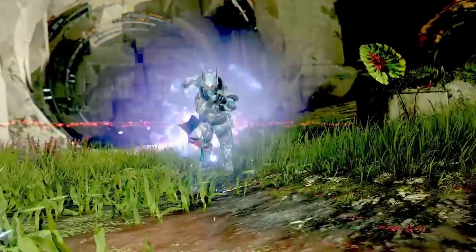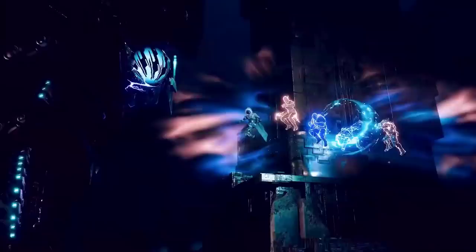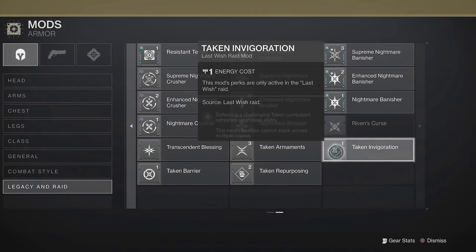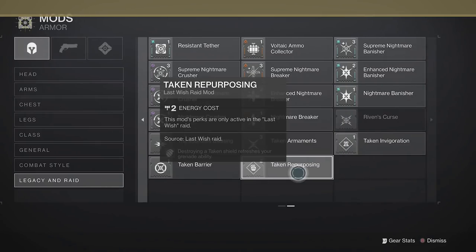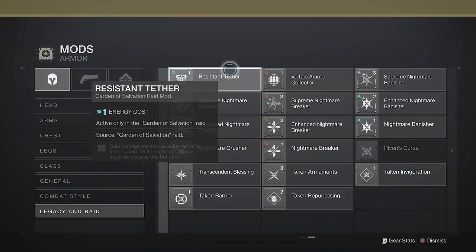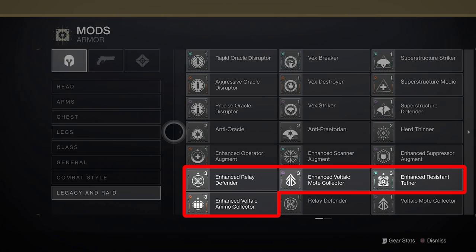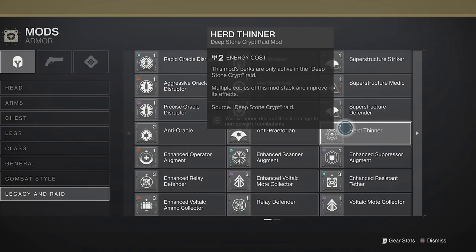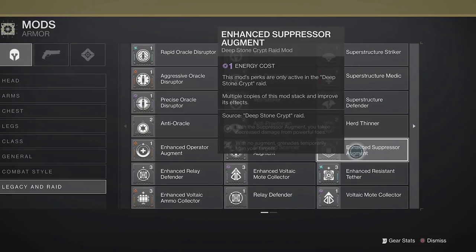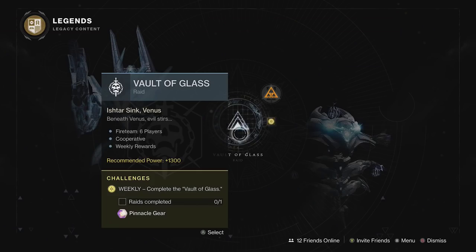All raid mods can be obtained completely solo, whether you've completed the raid or not. Taken Spec, Armaments, Invigoration, Barrier, and Repurposing all drop from Last Wish chests. Relay Defender, Voltaic Moat Collector, Resistant Tether, Voltaic Ammo Collector, and all of their Enhanced variants drop from Garden of Salvation chests. Herd Thinner and the Enhanced Operator, Scanner, and Suppressor Augments all drop from Deep Stone Crypt raid chests. And all of the Vex mods drop from chests inside the Vault of Glass.